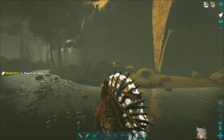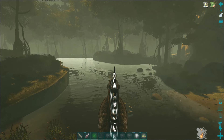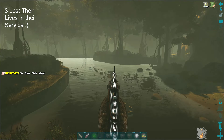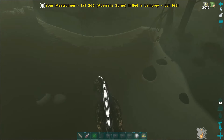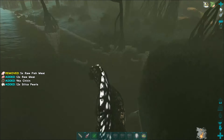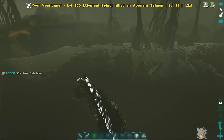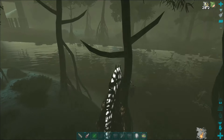Reason number four: on the new Valguero map, I took a total of 10 Spinos with primitive saddles into the gamma boss fight by myself. No other dinos, no other players — just Spinos. We absolutely shredded the bosses. You can do a boss run with wild-tamed Spinos, nothing special about them, no damage reduction, which is quite crazy.